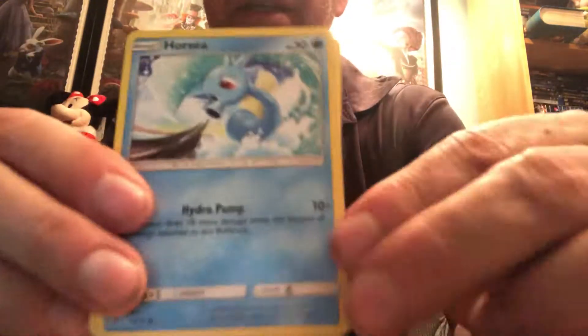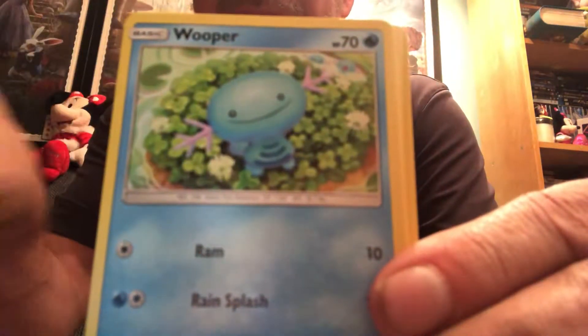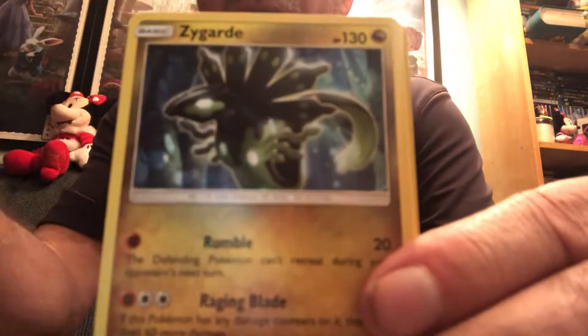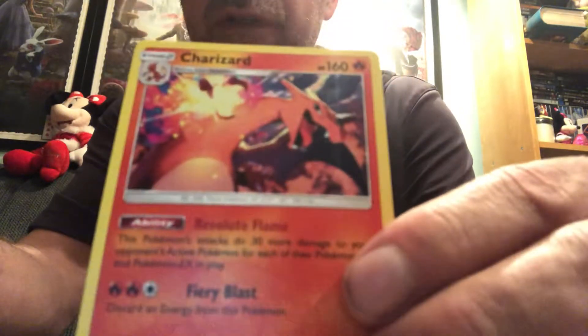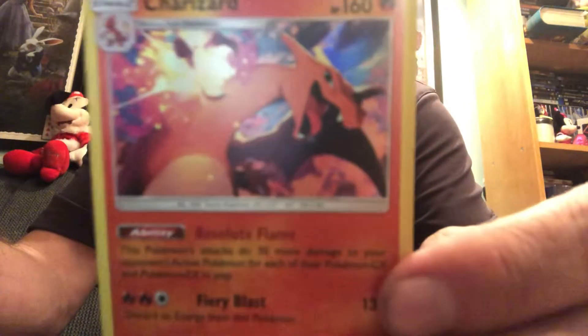I went out this weekend and finished off the latest thing in Pokemon Go and got my Melmetal. In the Salamence pack we got Horsea, Torchic, Hoopa, Swablu, Salandit, Electric Energy, Croagunk, Zygarde — very cool — Milotic, a reverse holo Druddigon, and a holo Charizard. Very cool, always great to get a Charizard card and I don't have that one yet, so yay me!